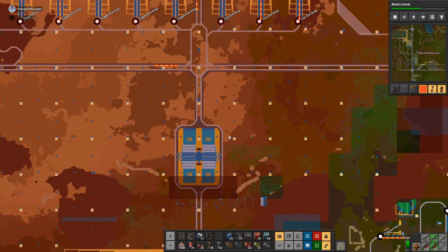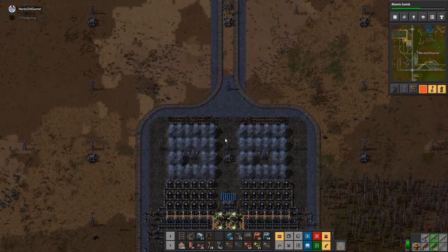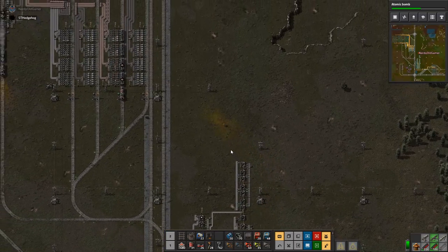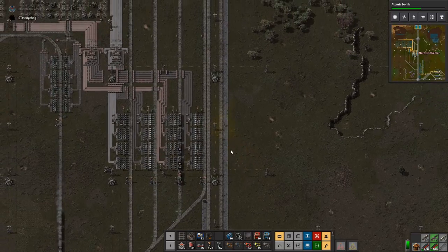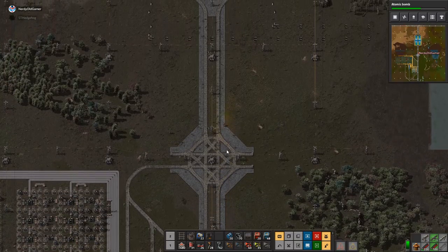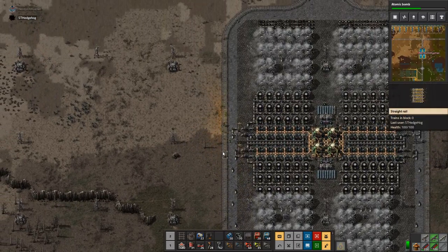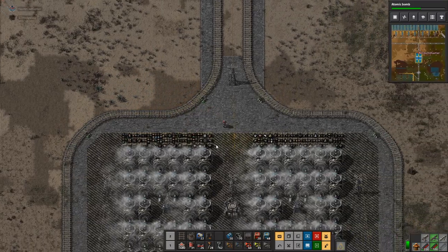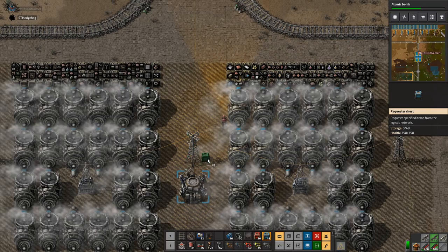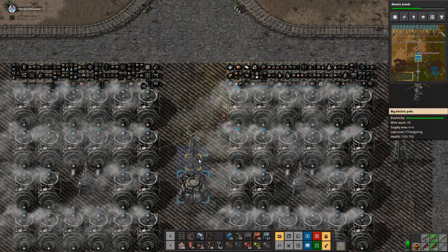Where is our storage? Just above the nuclear reactor. So maybe I'll just go up and grab a bunch and stick them directly into a robot port. Have the logistics box go into that one, and construction bots go into the one above it or something — sort of think like that.